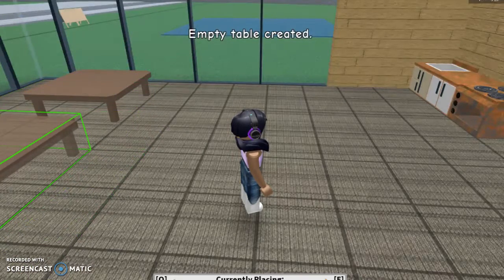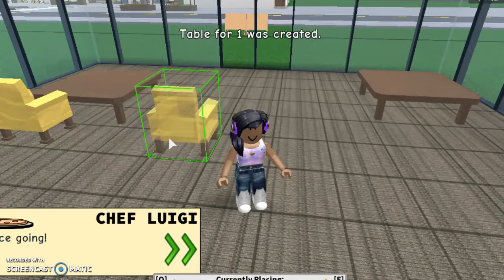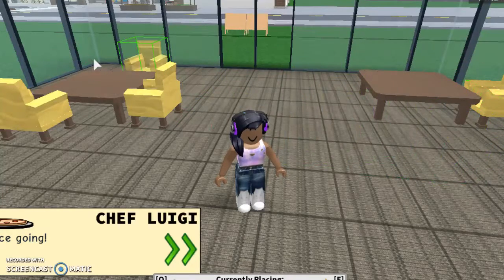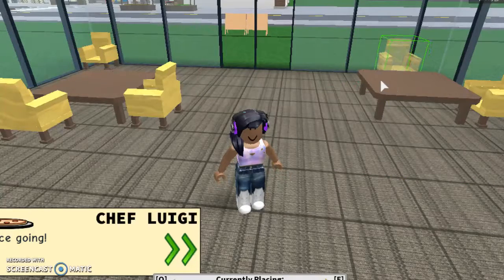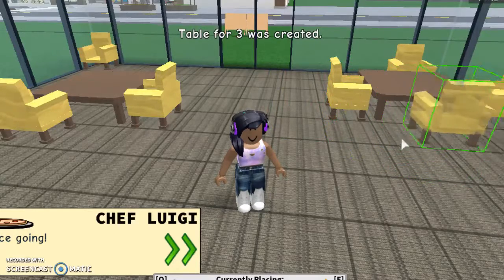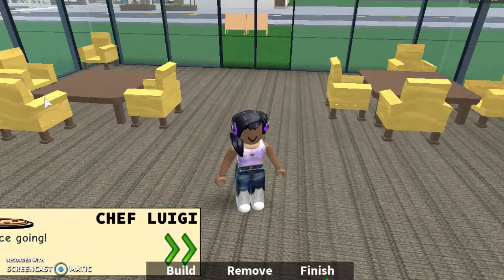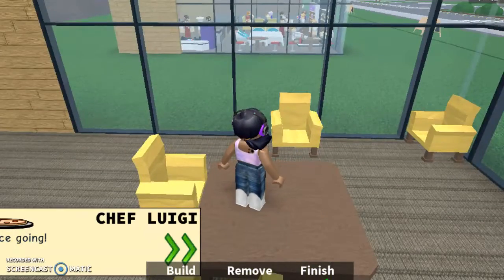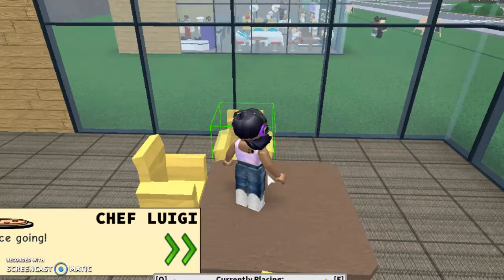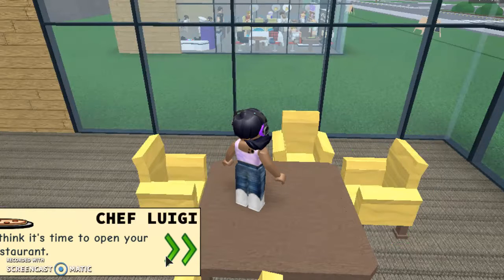I'm going to put one table and then I'll put another table right over here. Let me just finish putting down the chair. No! I didn't want to do that, dang it. Let's rotate. I placed it too far out. Let's make sure it's on Store Furniture — Build — Chairs. Okay, now I think it's time to open the restaurant!